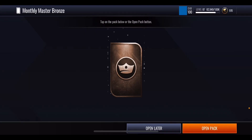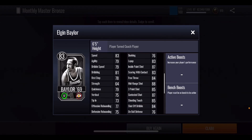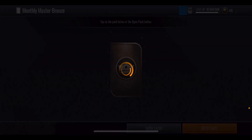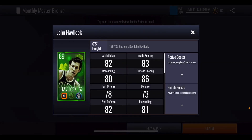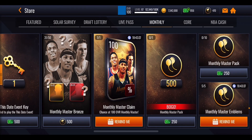We'll end off with some extra monthly master packs and see whether we can get lucky to make up for the poor pulls earlier. Out of the first one we get an 83 overall Elgin Baylor — not too bad, but we could do a little better. We get 10,000 XP for getting through milestones in the monthly master section, and maybe I'll get that Carmelo Anthony by end of month. Out of the second one we get a pretty decent pull — an 89 overall John Havlicek, which is pretty good, not the best but not the worst.